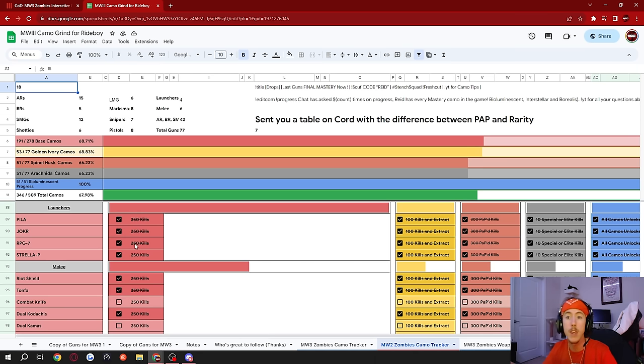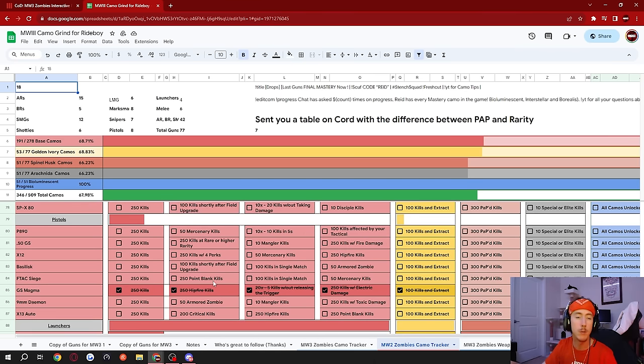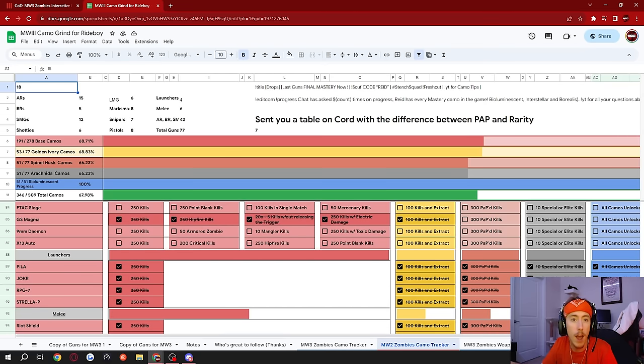I also did the MW2 launchers, even though I didn't have to — I wanted Bioluminescent on the Joker. Was it the most efficient way? No, but I wanted it so I did it. Now I've got it. Easy peasy, lemon squeezy. The melee weapons and launchers in MW3 are especially straightforward — just drop in, get 250 kills, as soon as the challenge pops you're good to exfil.